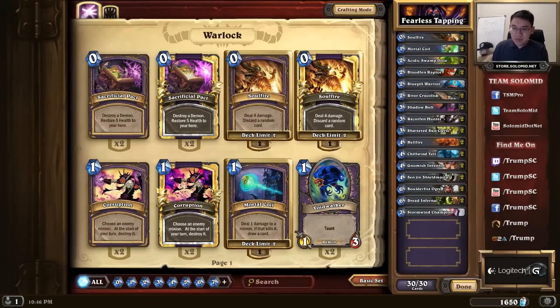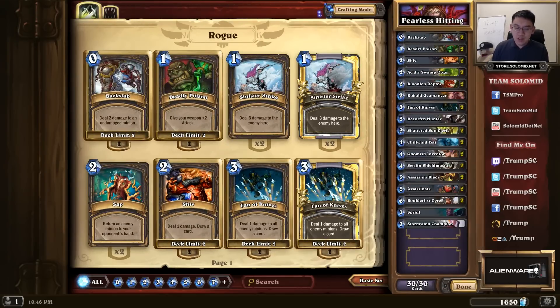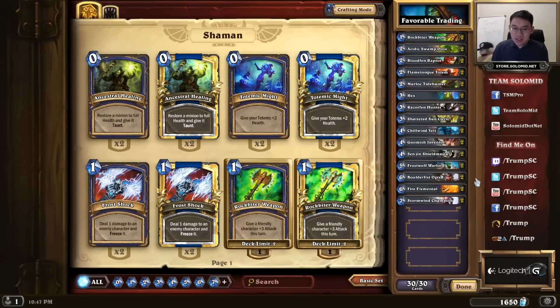Fearless Tapping — life is a resource, so use it to get more cards. Fearless Hitting — life is a resource, so use it in order to gain a better board advantage. Favorable Trading — get value with each minion attack and each of the spells you cast.